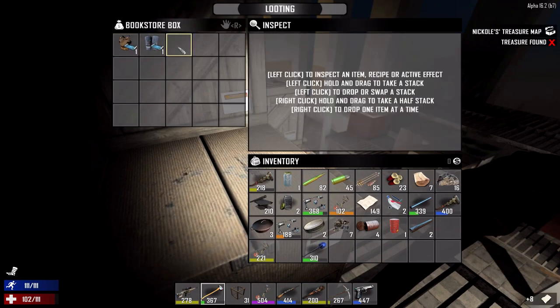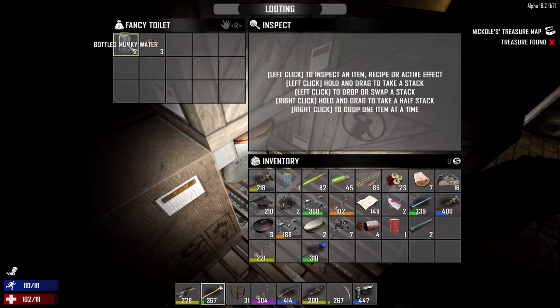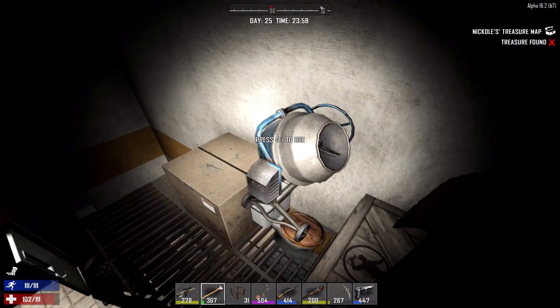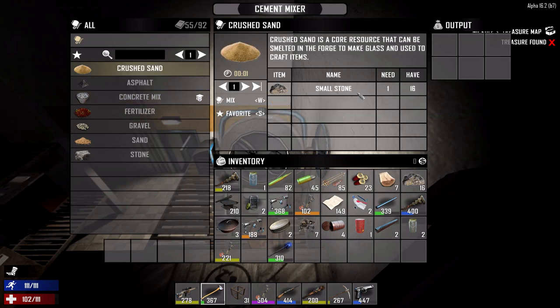I wish maybe we could find a little bit — a weapon store crate up here. I thought we found like every other type of crate besides the weapon store. Hello, a cement mixer! Hold up, we got a cement mixer. Can I take this with? I don't think I can. Damn it. Just a cement mixer right here? If I had some more sand and stuff, I would totally make some concrete mix — that we don't know how to make right now. Are you serious? I can make sand from stone? That could be handy eventually.